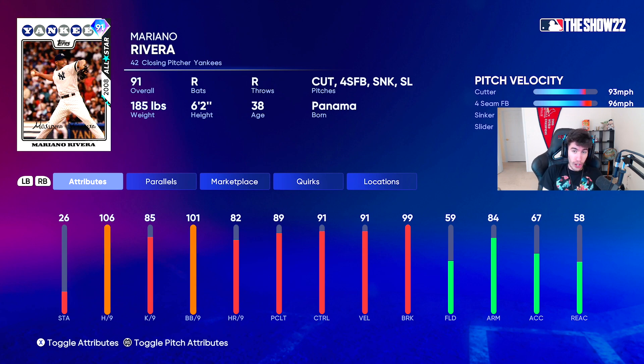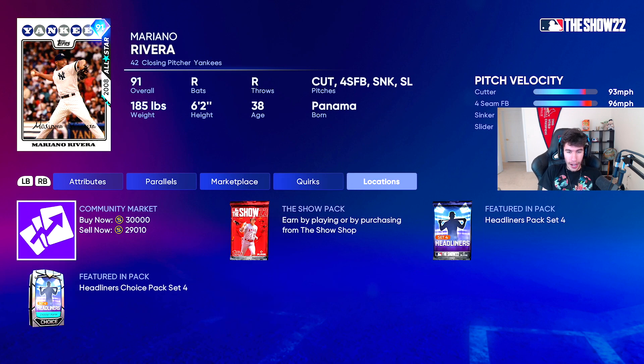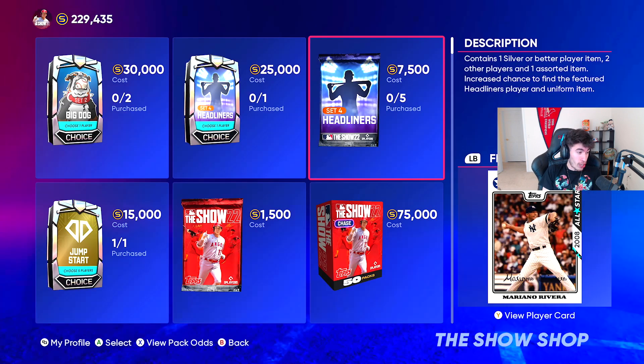His quirks: performs better when there's runners on base, excels at limiting base hits and walks, throws an extremely effective sinking fastball, and my favorite quirk — excels at limiting home runs. I feel like any time a pitcher has that quirk, there's at least a decent chance I'm going to like the card. But that's the set four headliner.